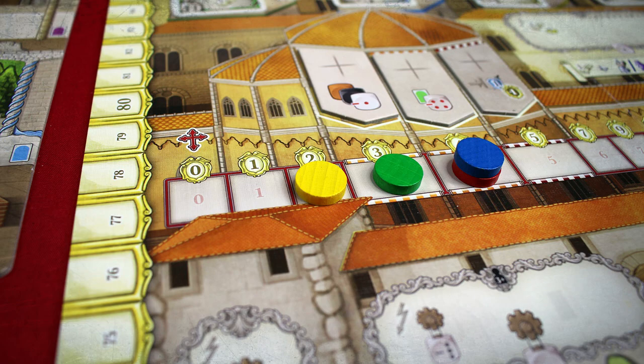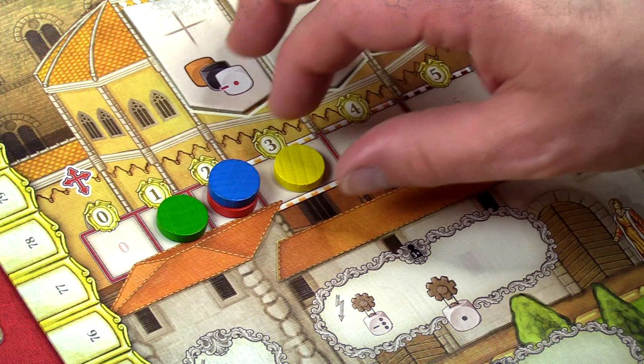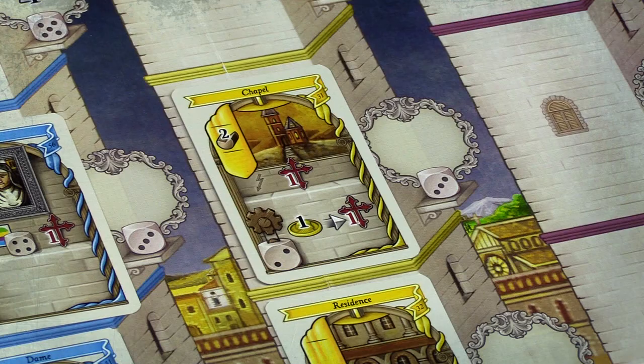Some cards convert one commodity into another. During all of this, you have to pay attention to your faith track in the middle of the board, because three times during the game the Pope's going to come to town and see who's ready to support the Vatican. If you make enough faith points, you get a bunch of victory points. If you fall short, you get excommunicated. There are three excommunication tiles on the board, and when excommunicated you bear the burden of the depicted tile for the rest of the game.